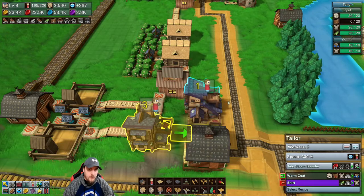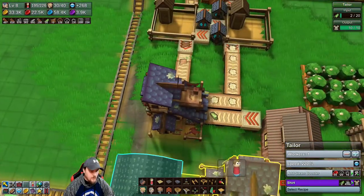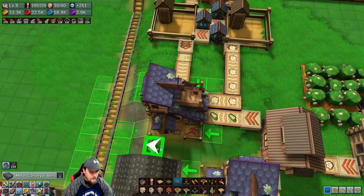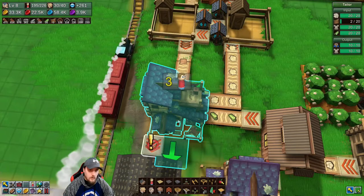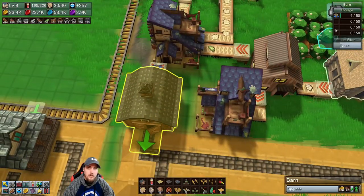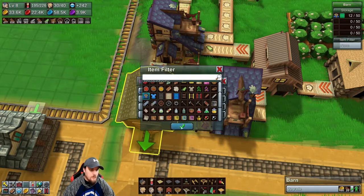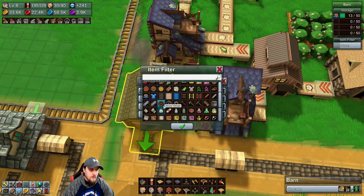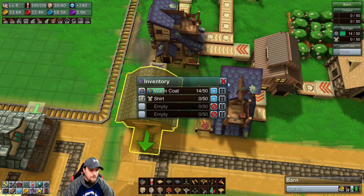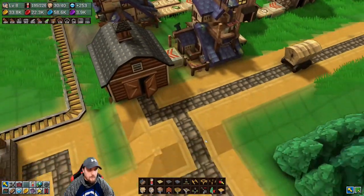You are outputting just the winter coats and you're outputting t-shirts. Alright, so let me do the scaffold block. Let me filter this real quick — coats. Boom. T-shirts. And block this. Alright, cool.